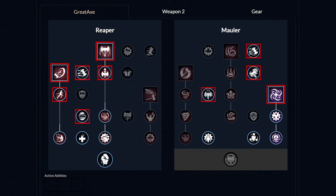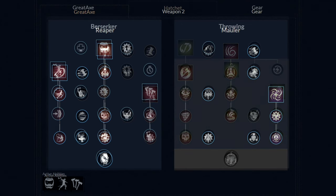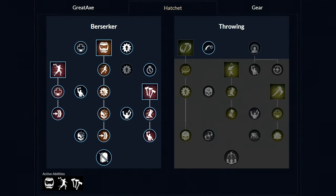Then get the last third ability called Gravity Well and then get those three perks as well. From this point, feel free to pick and choose which perks you want to unlock next. Moving to the second weapon, the Hatchet — you want to unlock the Berserk ability with those two perks, then unlock the second ability called Feral Rush and get those two perks. Then get the third ability with those two perks, and on the other side unlock one perk. From here, feel free to choose whichever order you want to spend your points.